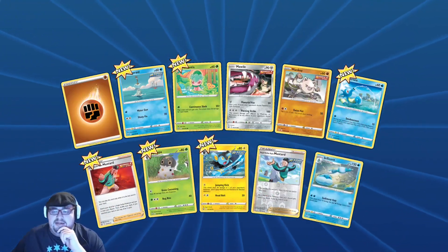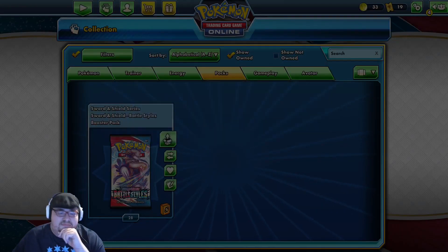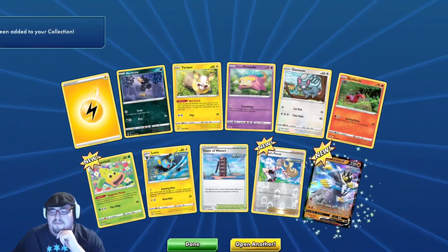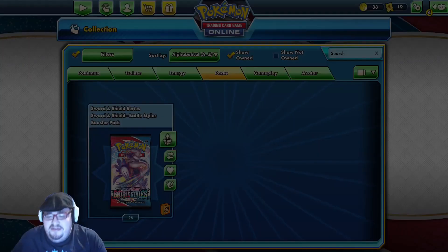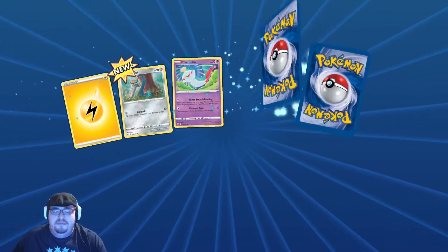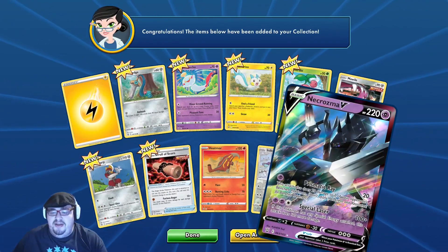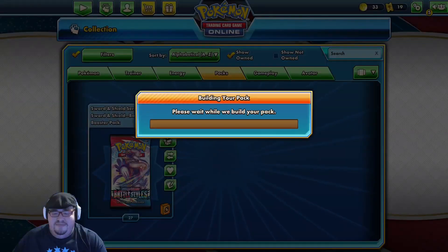What do we got? We got a Jellicent, nice! We have a Rapid Strike Urshifu V — that's pretty cool. And we have a Necrozma V — that's pretty nice, I like that art, it's so pretty.